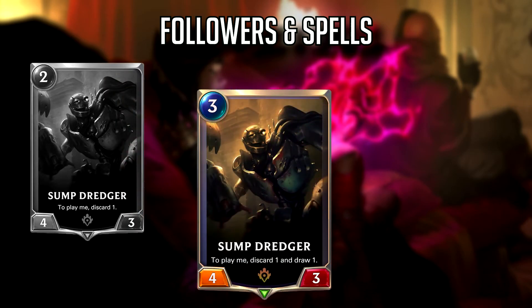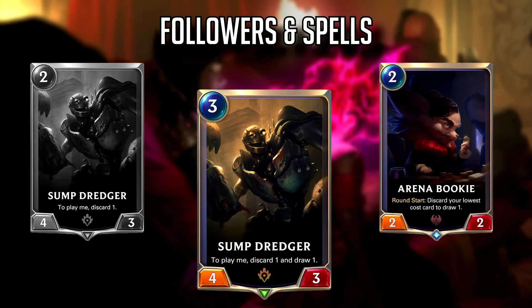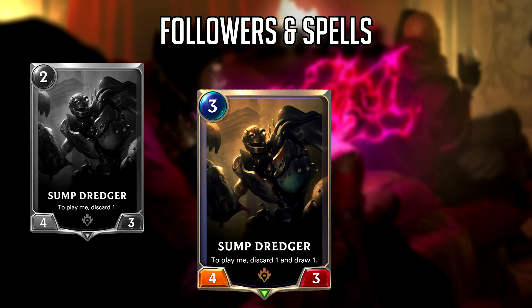Next we have Sump Dredger, which is now 3 mana instead of 2, and now states 'to play me, discard 1 and draw 1' instead of just 'discard 1.' This is the first of two buffs specific to discard aggro. Discard aggro typically has not played Sump Dredger — any attempt to include it resulted in failure. I'm excited about this change and would call it a buff despite the cost increase. However, Sump Dredger still might not see play since it doesn't have evasion-type keywords like Elusive, Overwhelm, or Fearsome to guarantee nexus damage.